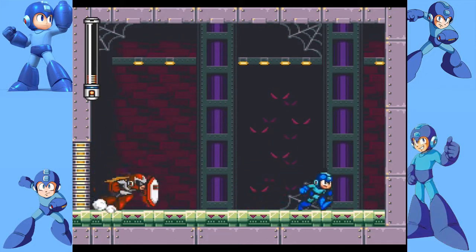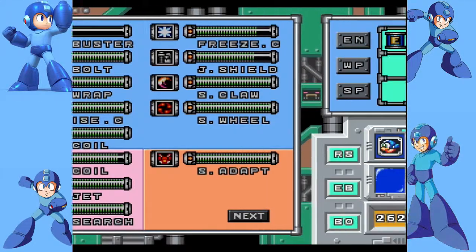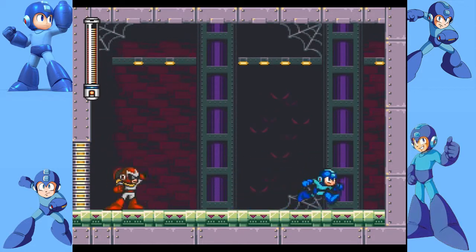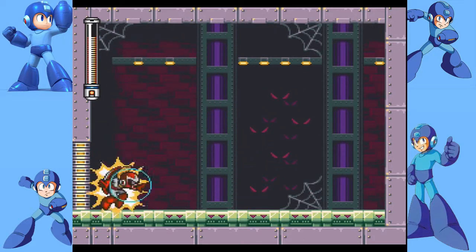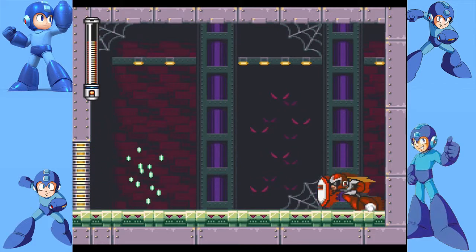If you can just kill him when his shield is down. I seriously thought he was going to do the Break Man pattern of just jumping and shooting and missing you. He has a similar pattern to that but also some different attacks — he has his charge shot this time, and he uses the shield to block your shots.